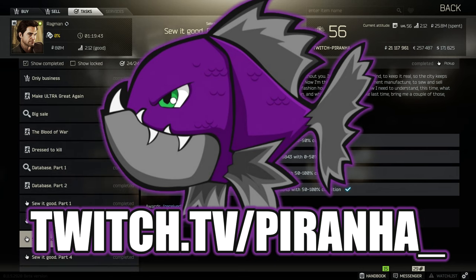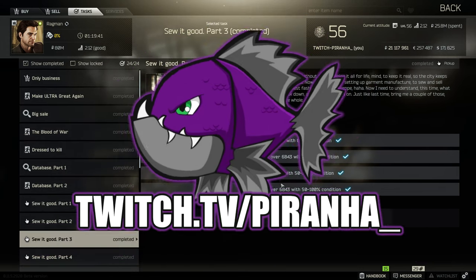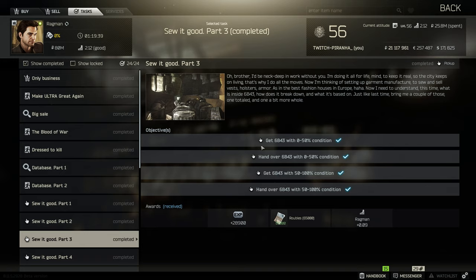Welcome to Ragman's 13th task, 'Shortage Part 3.' For this one you need to get yourself two 6B43 armors and hand them over in two different condition states. Same as Shortage Part 2, you can't really get this armor anywhere specific. There are a few mannequins inside Interchange, like the generic ones and inside Kiba, that have a chance to spawn the 6B43 armor, but it's not a guaranteed spawn. You need to hand them in with zero to fifty percent condition and fifty to a hundred percent condition.